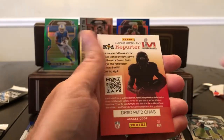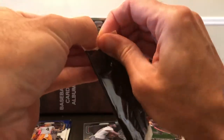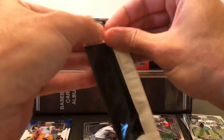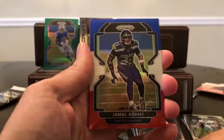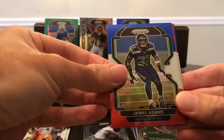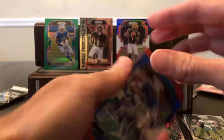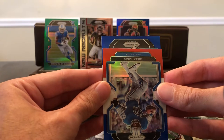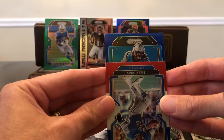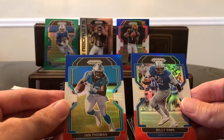Not really worth putting up on the big board. Fireworks and Kid Reporter. Let's see what the bonus pack brings us. Jamal Adams, Billy Sims legend. We got a Carolina Panther — so it's either going to be Terrace Marshall, Shi Smith, or maybe Chubba Hubbard. It's Ian Thomas — it's not even a rookie. I guess they don't guarantee that the third card is always a rookie. You learn something.